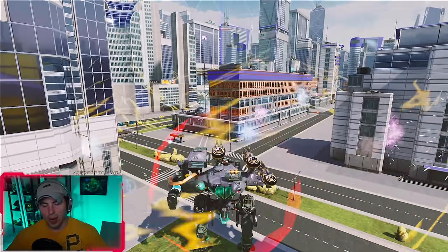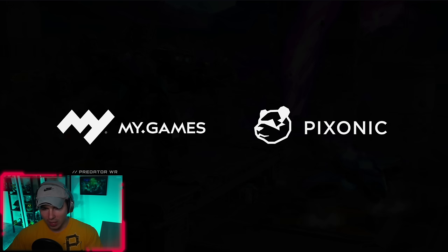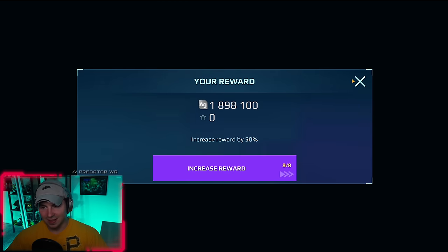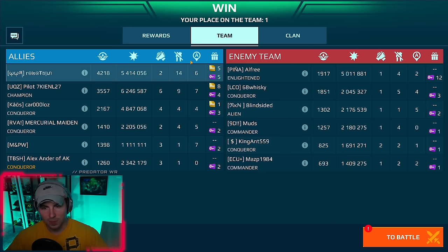The moment I used the Pathfinder and read the ability I thought, 'it gets a speed boost' — and then what came to mind is the Kestrel also gives a speed boost, and combining those two things is madness. It doesn't look like it's supposed to go that fast either. 5.4 million damage with one Pathfinder — that's pretty good. Let's jump into the second game. That was awesome, this is just a great idea.